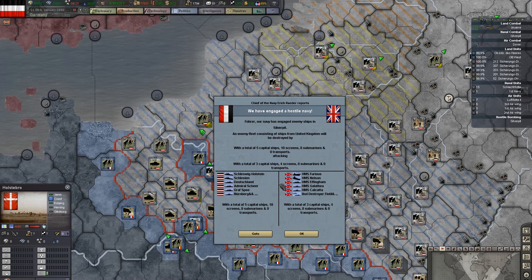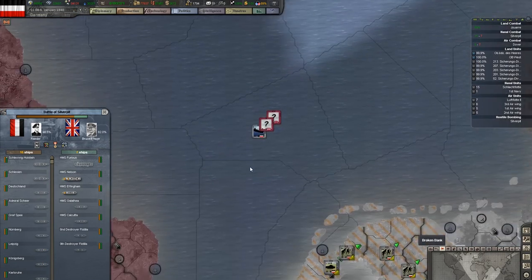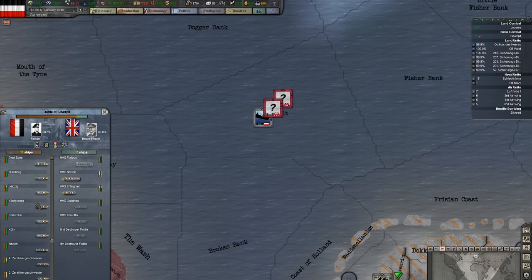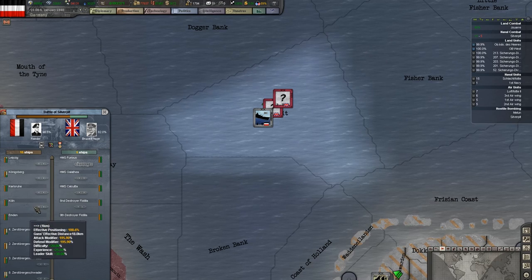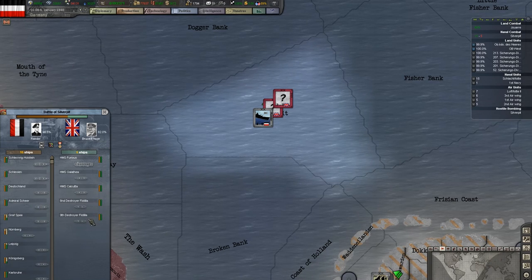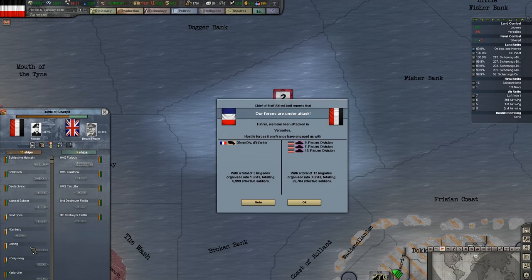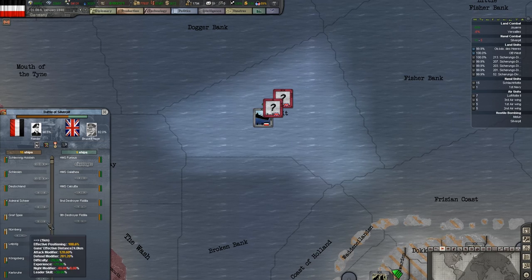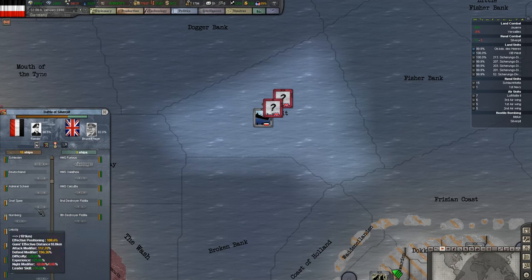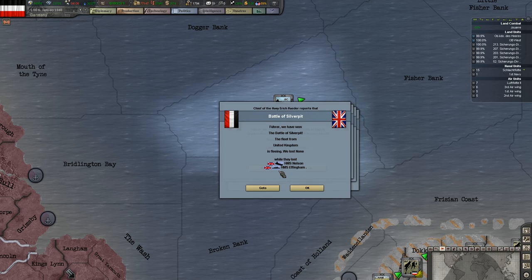We've gained another hostile navy. This is a British navy with the HMS Furious and the HMS Nelson in it. Let's see how that goes. Oh, we're giving them a good beating and it looks like they're retreating — they're out of combat range. Nuremberg and Leipzig are taking some pounding but they're doing okay. We sunk the Nelson and we sunk the Effingham.